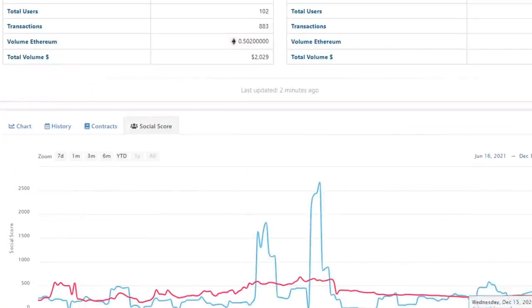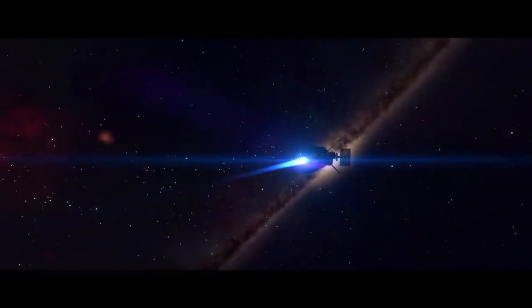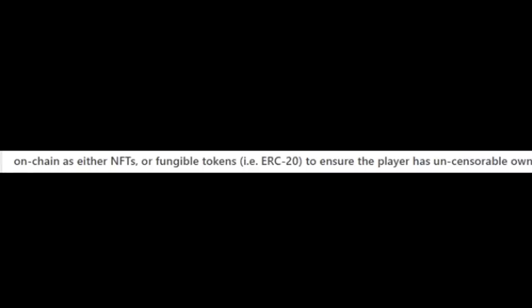All in all, a very good game. The social score is a little below average right now, but it used to be a lot higher — probably at the game's release. That's number 10! Now let's blast through the rest of the top 10. Game number 9 is called Influence — a space strategy MMO set in an asteroid belt in the Adalia system. An MMO in space? Sign me up! All in-game assets will be modeled on-chain as NFTs or fungible tokens to ensure uncensorable player ownership.